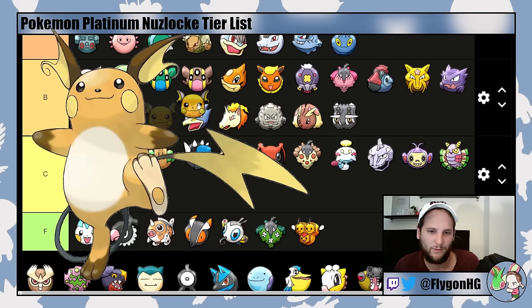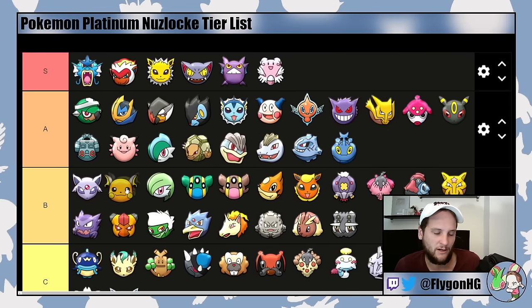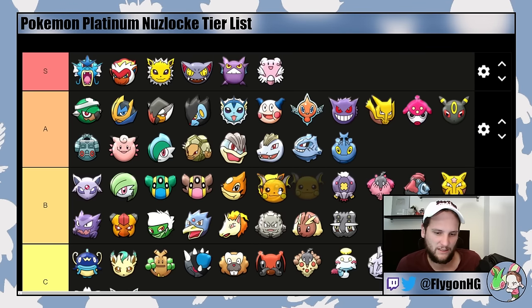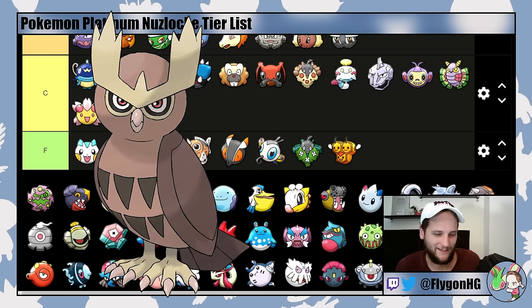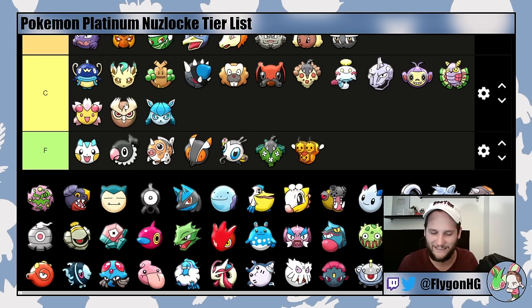Raichu is probably too generous at A-tier in other games, so I'm putting it in B-tier here because you can get Jolteon, and it's also not as good as Luxray. But it's a fast, strong special attacker. You're pretty much guaranteed to get it in the Trophy Garden, especially if you've already gotten dupes like Roselia and Staravia. It's super nice into Crasher Wake's lead Gyarados, and if you can get it in safely, it's good into the Gyarados and Honchkrow from Cyrus. But it's very frail, so B-tier. Noctowl is completely outclassed by Staraptor, but because you can get it before Gardenia and because of the Normal typing it's decent into Fantina — though you'll still struggle with Mismagius since it's a very weak Pokemon overall. Low C-tier.